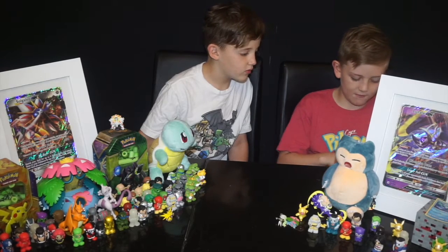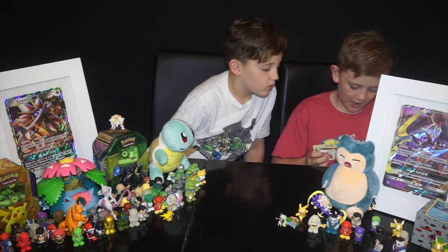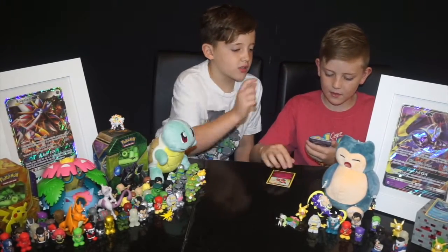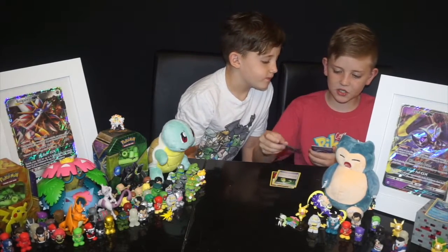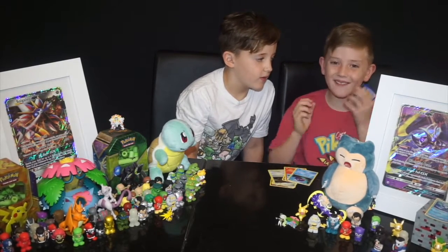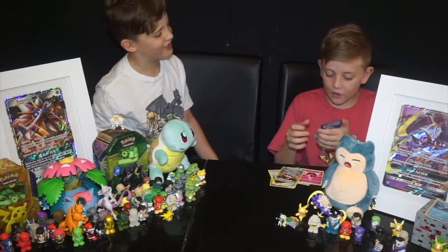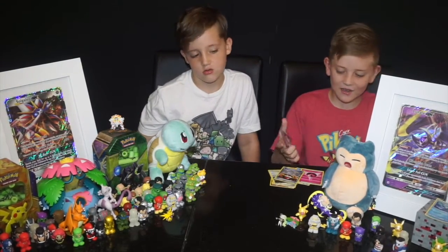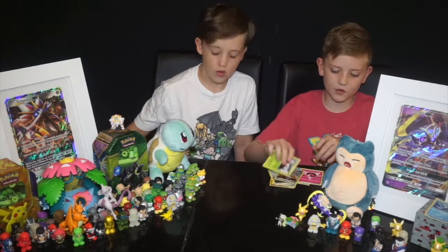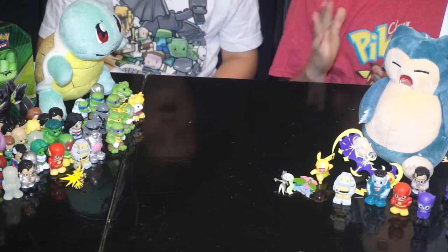I don't think I did — but that's okay. The code card — there are no extra cards because the pack comes with energy. There's Persian, an Energy Switch, Trainer's Horn, another Persian, a Shelter, a Fairy Energy, a Roselia, a Radiant Collection holo, a Parasect... and then a sad Parasect to finish the world. Guys, that was an amazing opening!